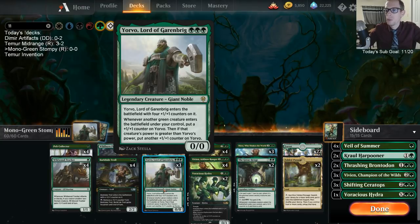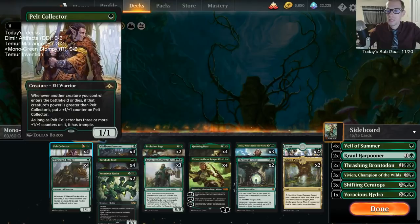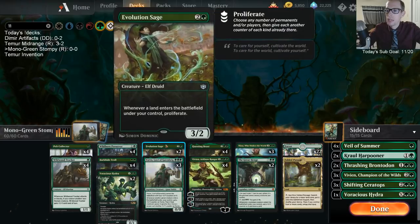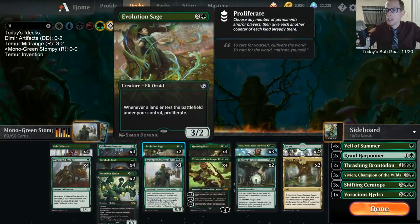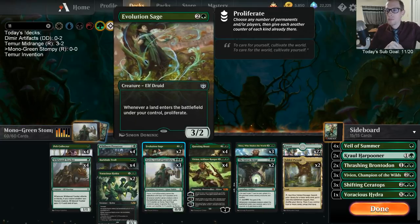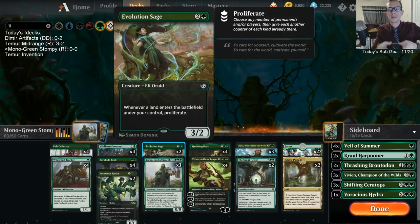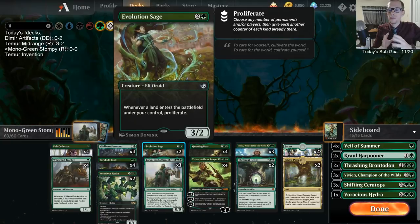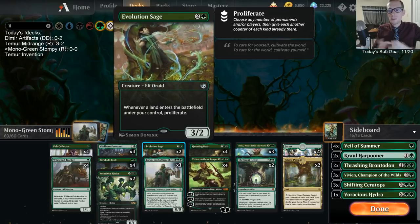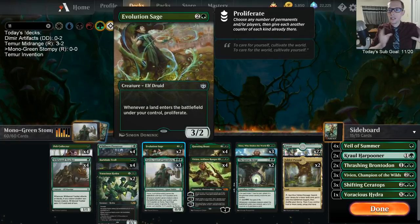I'm also going to try a couple Evolution Sages because there's so much +1/+1 counter stuff in this deck — between Pelt Collector, Barkhide Troll, the Preserver, Yorvo, Vivian, and Nissa, so much counter synergy, even the Hydra. I want to try playing a couple; it's still a three-mana 3/2. It dies to Shock which is rough, but it's a bit like Venerated Loxodon — if you have creatures with counters and play Evolution Sage then play a land, it pumps all those creatures without tapping them so you can still attack.